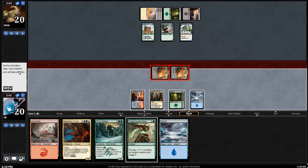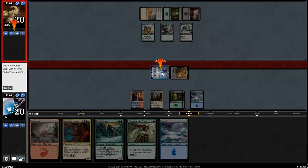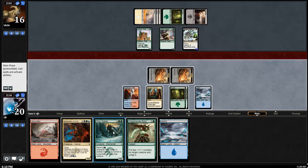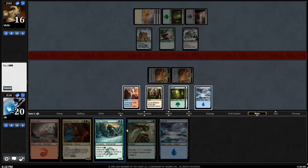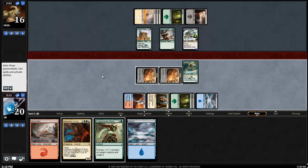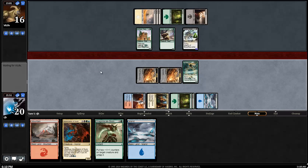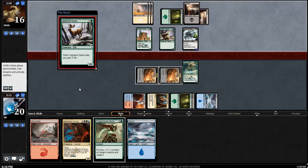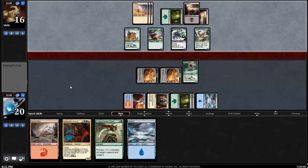My opponent's not even blocking - well, that's even better. That means the Swarm does not get too big. I just got to rock out my massive Pine Walker. A removal spell would be a bummer because then the Pine Walker dies and I'd take 7 damage, but it's not the end of the world. Having a Force Away would be fantastic.